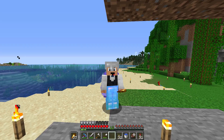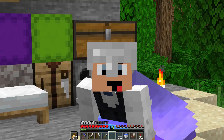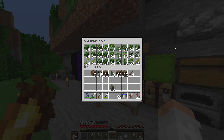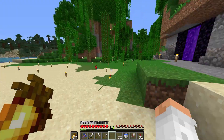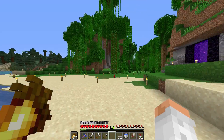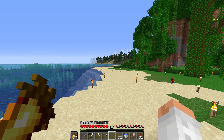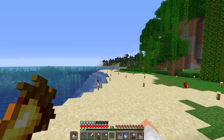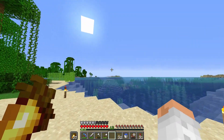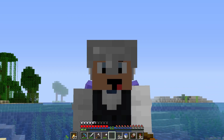We also got some axes and sugarcane — thank you for that. I've cleared a bit of space over here where there were some trees and leaves. I don't think we actually have enough materials yet to start our first starter building, which I'm thinking could be something like a fishing house with a little tower. I can kind of see it in my head right over there, but for that I also need some sandstone and maybe some terracotta.